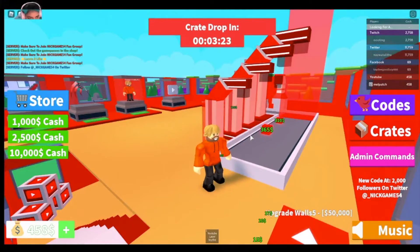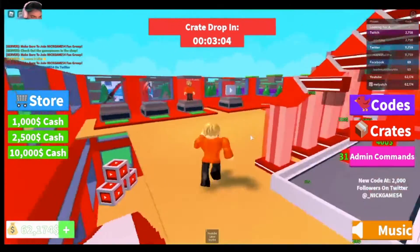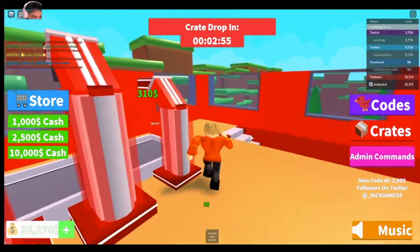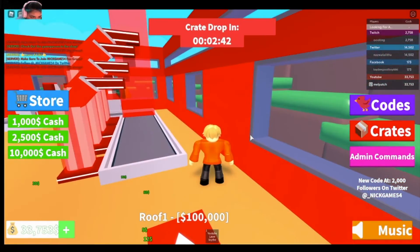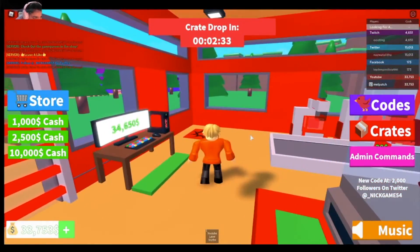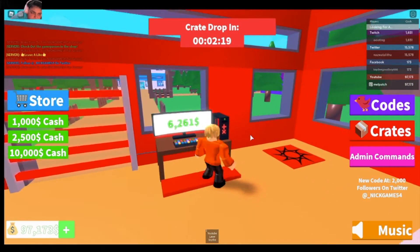That one is worth $550. The next thing I'm going to buy is the gold play button. I'm making sure there are no more droppers up here — I don't think so. I'll buy the walls next, and now I can buy them. The next thing is the roof, which is $100,000.